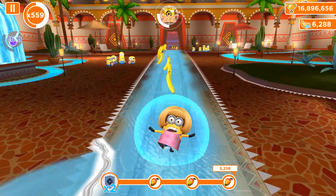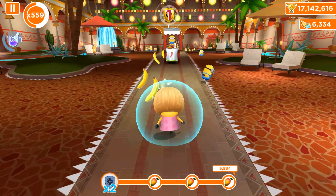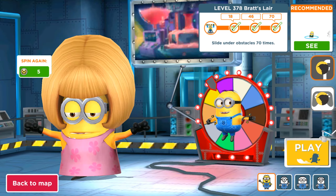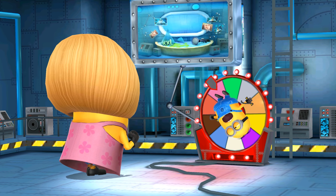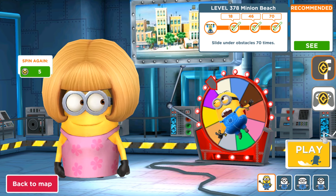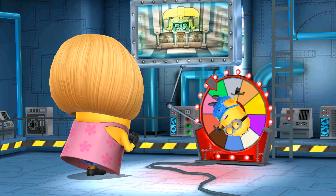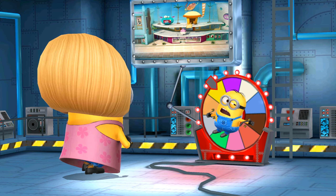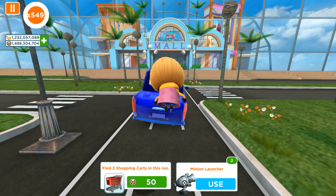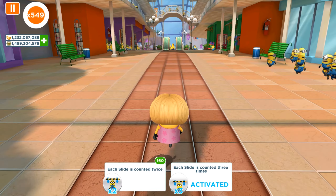All three fruits collected — I think it's time to move on. I'll show you a unique fail. Now it's level 378, a random location — let me spin it two more times. One is Minion Park map, and two means we should run in the Minion Mall map where we need to slide under 70 obstacles. I'm going to use three times multiplier so each slide is counted three times.